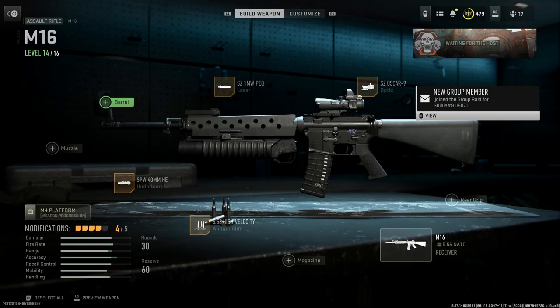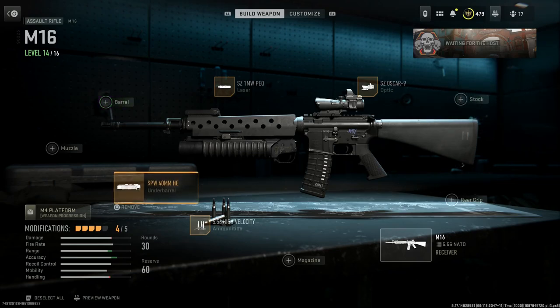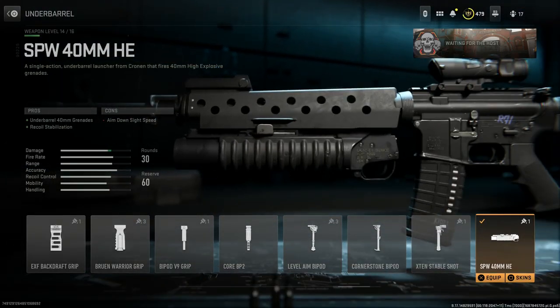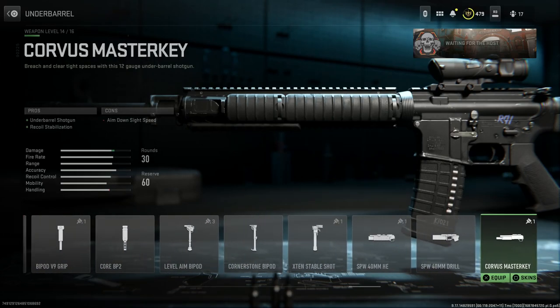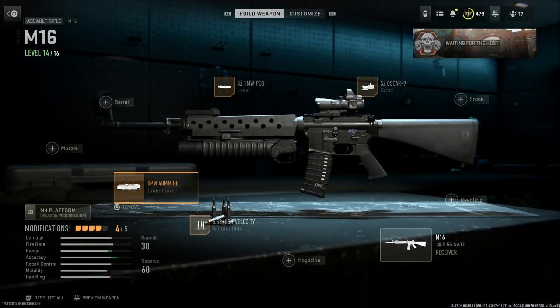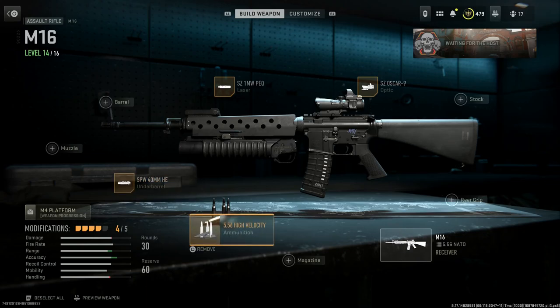We have the 40mm M203 grenade launcher, and that changes our barrel setup. If I remove it, the base barrel is the A4 barrel, same as we used for the A3. When you apply the grenade launcher it adds that heat shroud or heat shield. For the other attachment slot I'm just going to run high velocity ammo. We already have a solid base M16 A4 here so we really don't need many more attachments. This is our Grenadier version — the M16 A4 Grenadier.